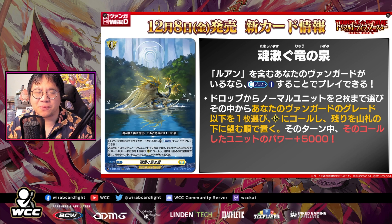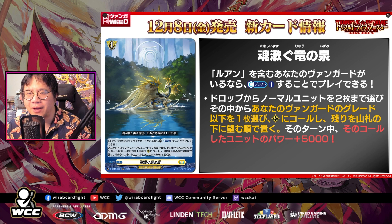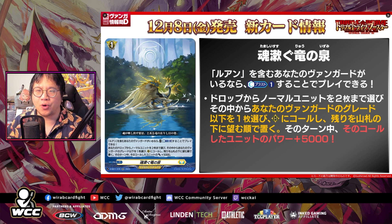This is the Soul Rinsing Spring of Dragons — play this with cost counter blast one if you have a vanguard with Luhan in its card name. Choose up to two normal units from your drop, choose a card with grade equal or less to your vanguard from among them, call it to the rear guard circle, and put the rest on the bottom of the deck in any order. That unit gets power plus 5,000 until end of turn. So CB1 and call a card — also gets to put important units back into the deck, which will come in handy later.